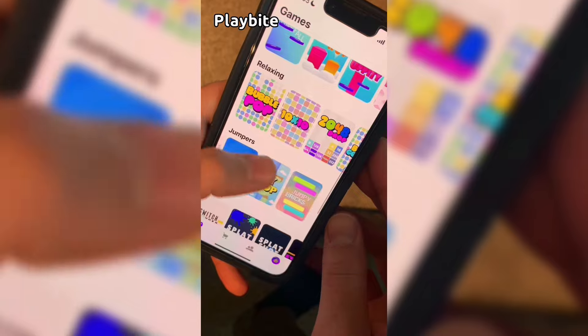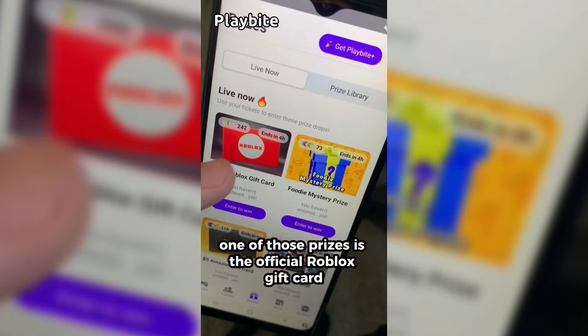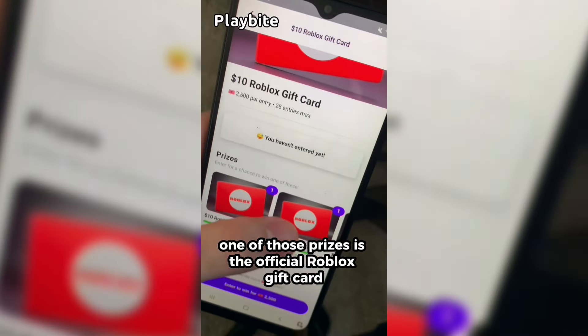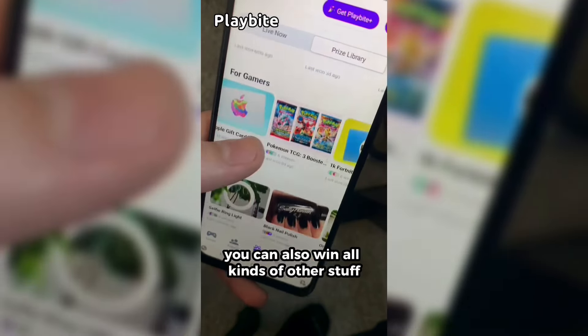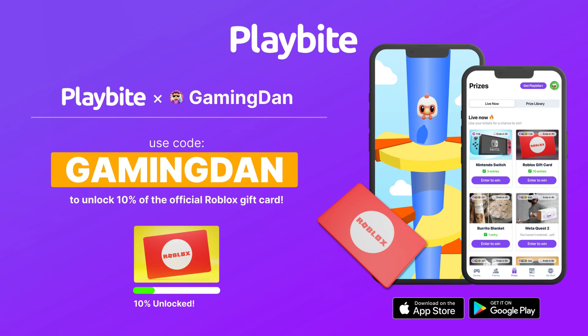But if you are ever in need of Robux, go ahead and download this app called Playbyte. It's like an arcade on your phone. You guys can play fun games in a single app and win prizes — one of those prizes is the official Roblox gift card. You can also win electronics, snacks, and cool fidget toys. Download Playbyte today, linked down below, and use code GAMINGDAN. By doing so, you'll be 10% of the way to earning your first $10 Robux gift card.